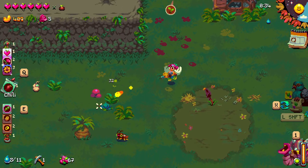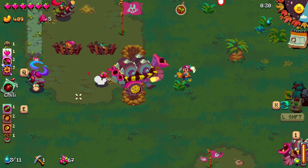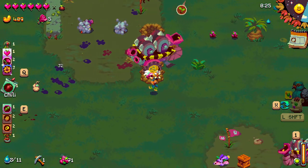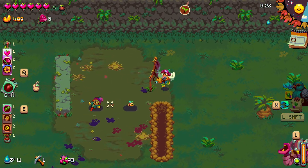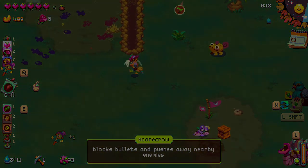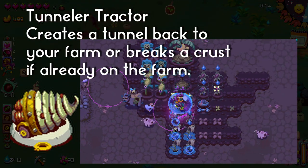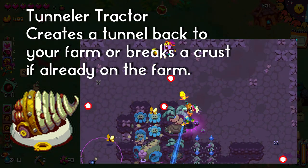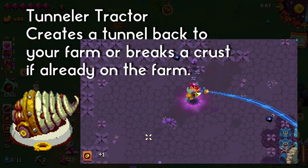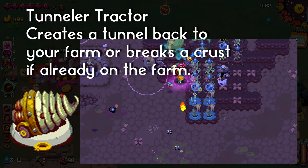Another tool I'd like to quickly go over are the tractors. You can only hold one at any time and they need to charge for each usage. There are some skills that will allow you to hold multiple tractors, make them charge faster, or have two charges instead of one. The tunnel tractor creates a tunnel back to your farm or breaks the crust if already on the farm. It's handy if you need to get back to base quickly and to steadily expand your farm. If I have a lot of pigs, pickaxes, or tremor scrolls, I tend to drop this for one of the tractors that help me manage the enemy waves.